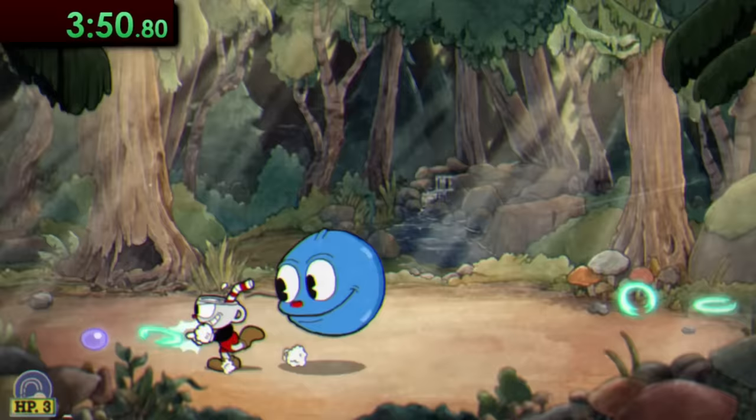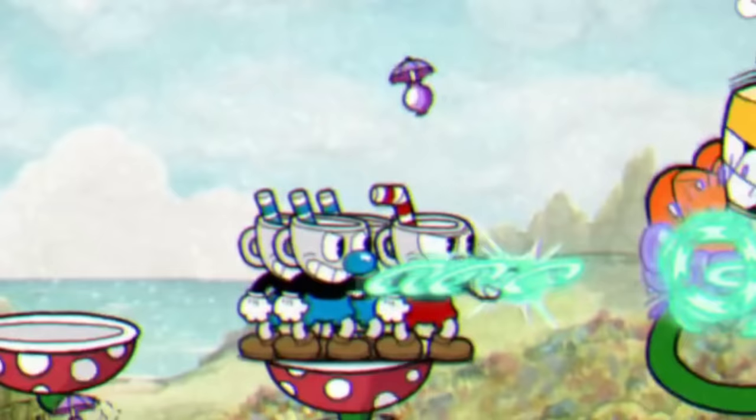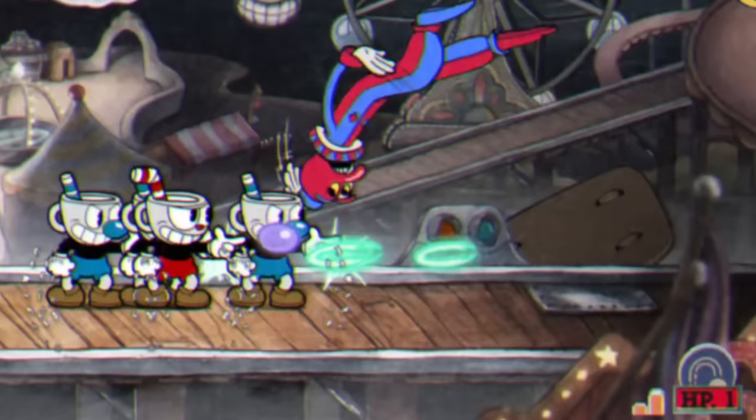The original pre-patch version of Cuphead has an exploit called WSG, or the Weapon Swap Glitch, whereby quickly swapping between both weapon types you can effectively double your damage output rate. This actually stacks with each Mugman that you copy, so you can essentially multiply your damage output by two, four, or really however much you want. This weapon swap glitch coupled with Cuphead and his army of Mugmen can deal some devastating damage.